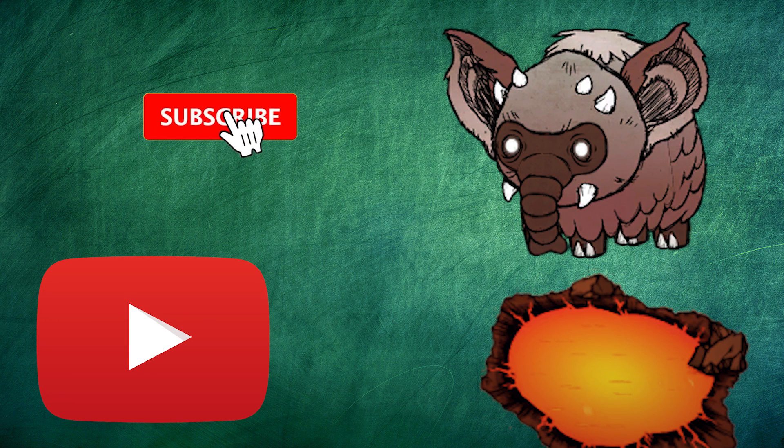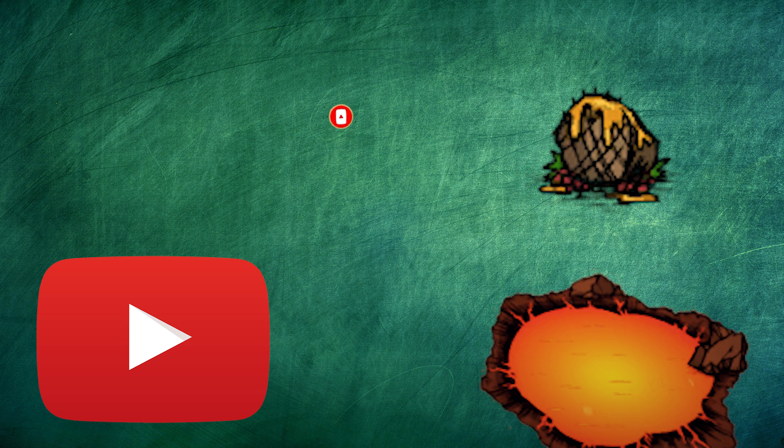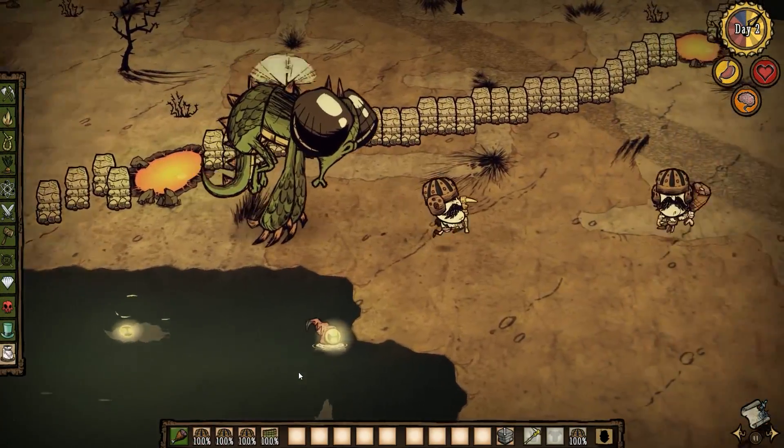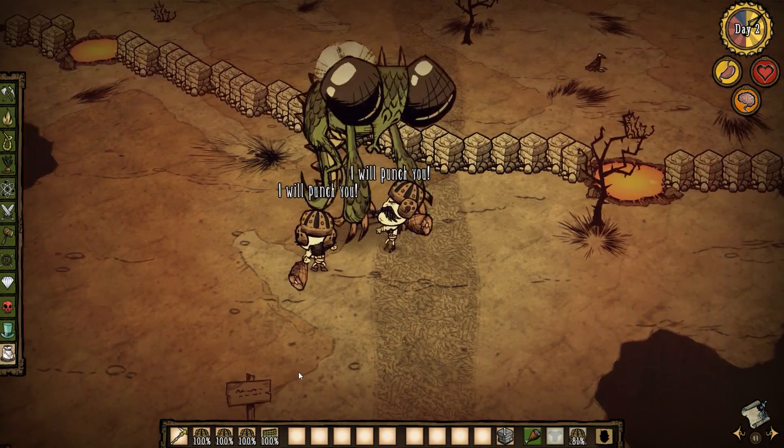Before we go to our next combo, I need you to subscribe, otherwise the YouTube algorithm is going to drop my pet Jimbo into this lava pit and turn him into a giant chicken nugget. Wolfgang and Wolfgang — the epitome of combat combos. One Wolfgang isn't enough power to satiate you, you need more.